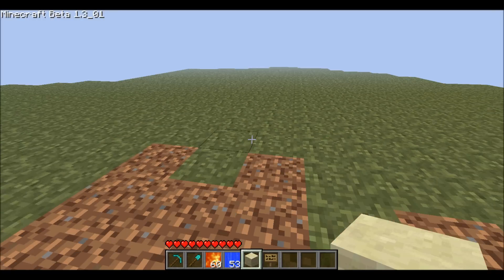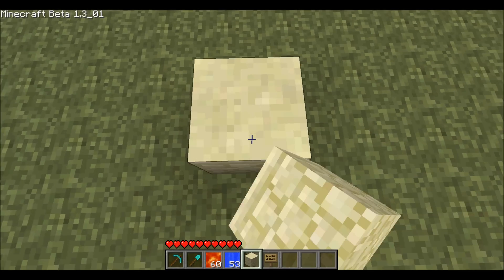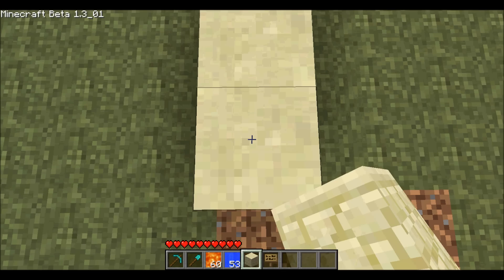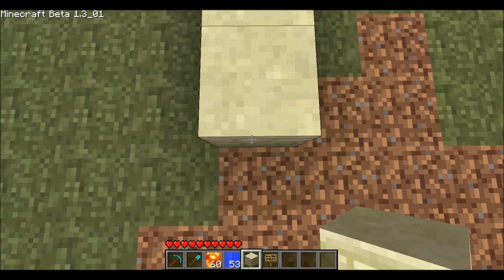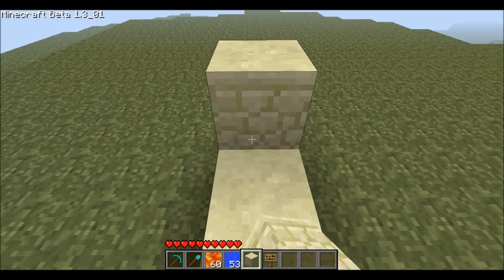There are several tall stone generators I found, but none of them you could really AFK with very well. You could also dig it into a pit, but it's like six, seven blocks long.